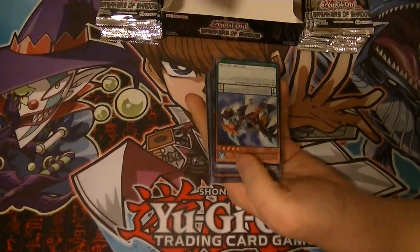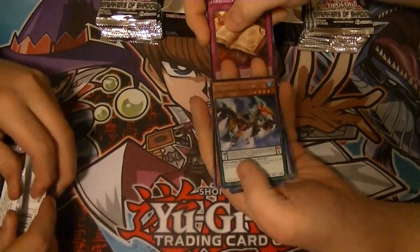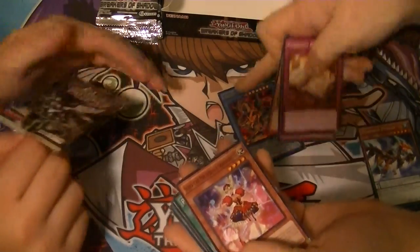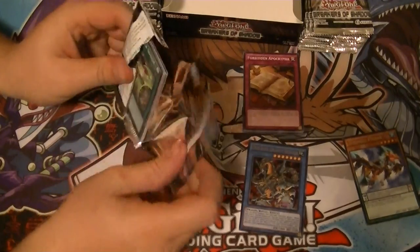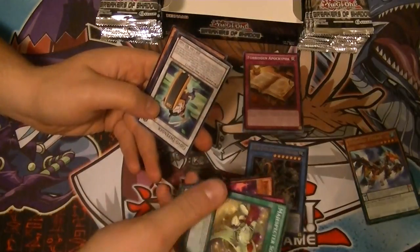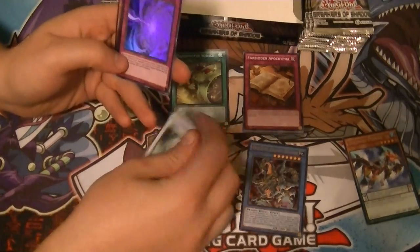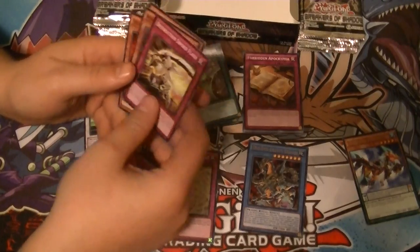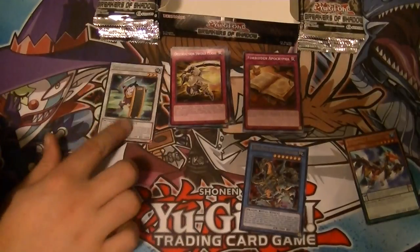Breaking a pack upside down — rare! I wonder what you got after that. It's a Dinomyst Petran and an ultra rare Odd-Eyes Gravity Dragon. I bet you get an ultra rare too. Either an ultra or secret on the first two or three packs. We got Goyo Defender and a Quickening Mirror Force, plus Destruction Sword Flash — one of the specials from the last set.